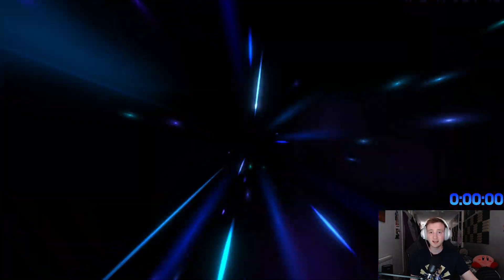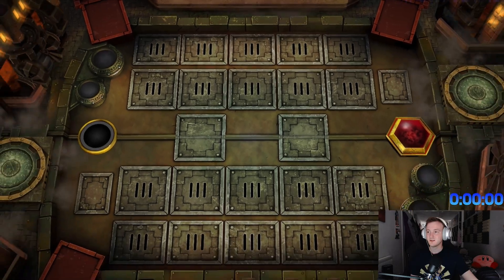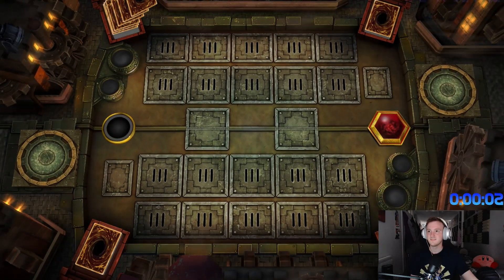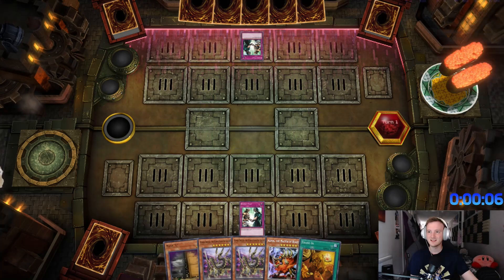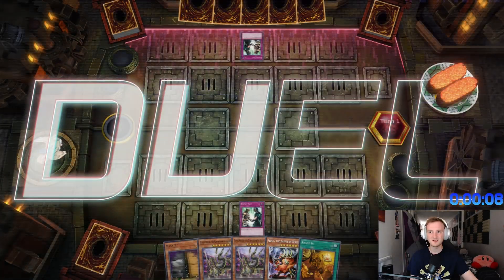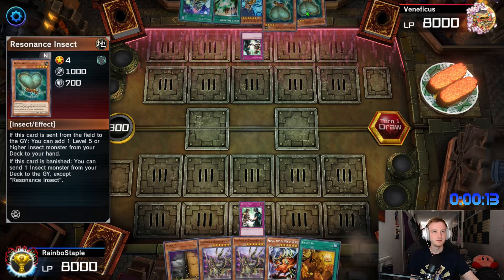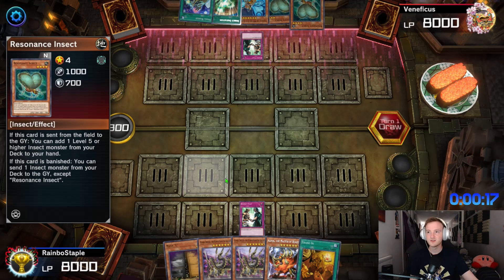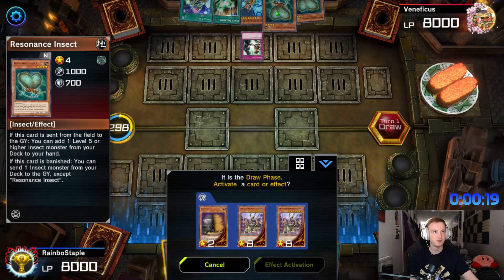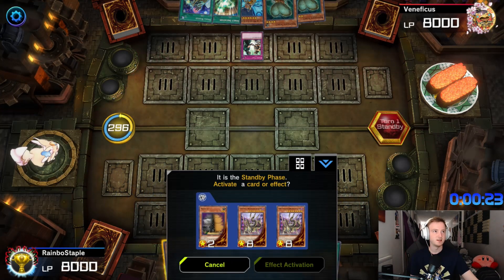I was going to run a 40-card hand trap build, but I thought this event revealed both hands. Oh my god — I thought it kept both hands revealed, but it does not. I mean, I don't need to blind Maxx C here.